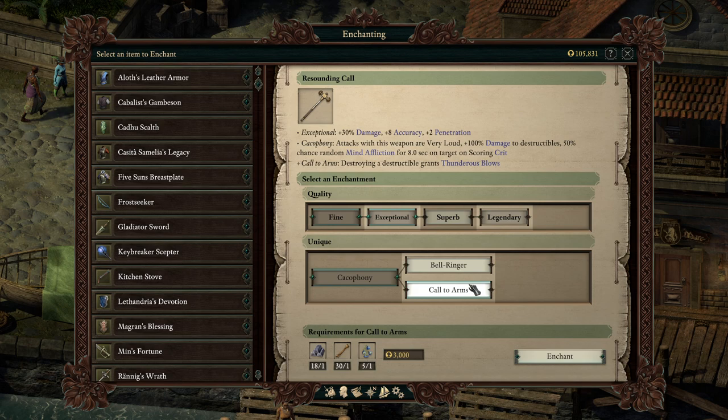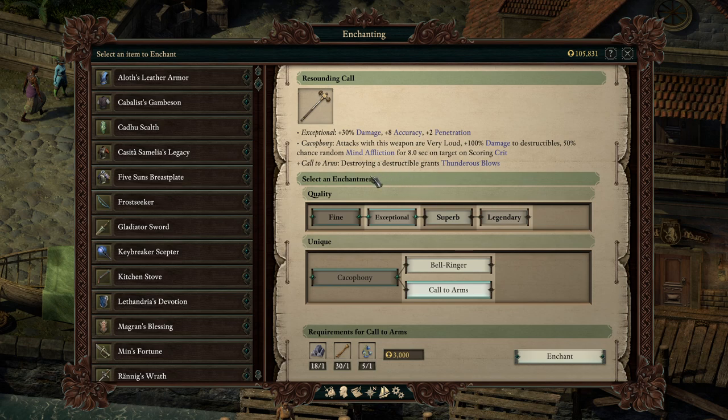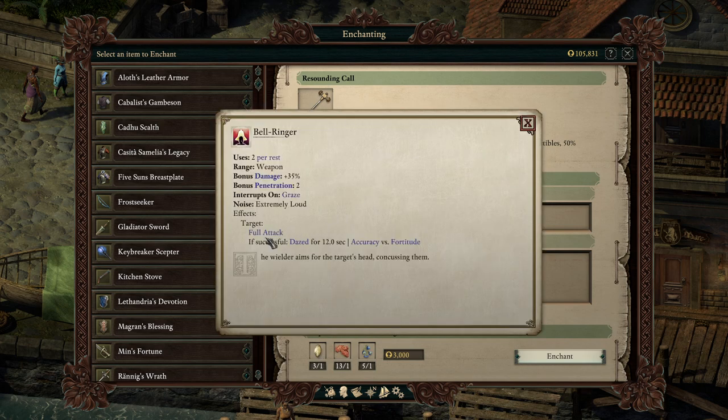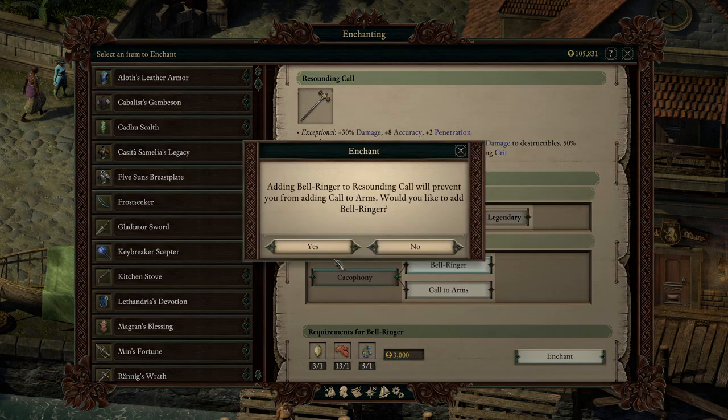Most of the fights we've been in so far haven't had destructibles anyway, and the ones that have have had maybe two. So you get 24 seconds of tenacious, which is a great effect, but you won't use it most of the time. I could almost see it being used as a secondary weapon set for a dual wielding character. But Bellringer is a full attack, so if it's on a dual wielding character, this is better since they attack with both weapons in the same round. I just don't think there's a way to justify Call to Arms. Bellringer it is.